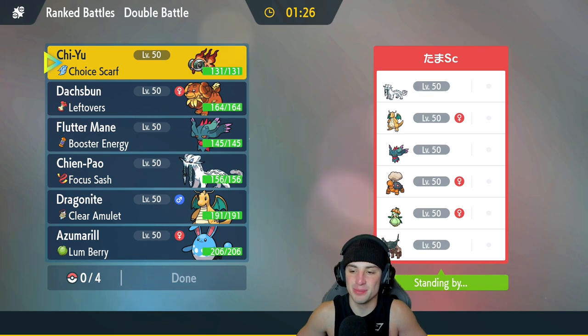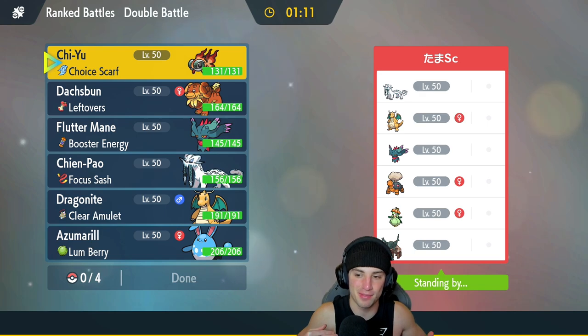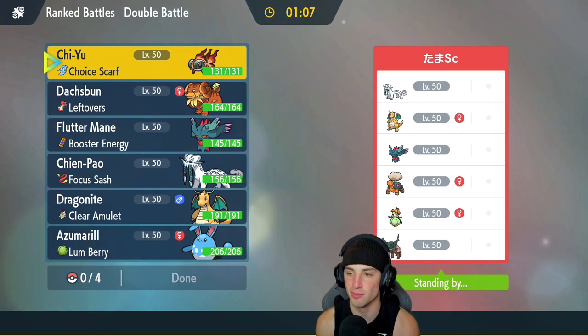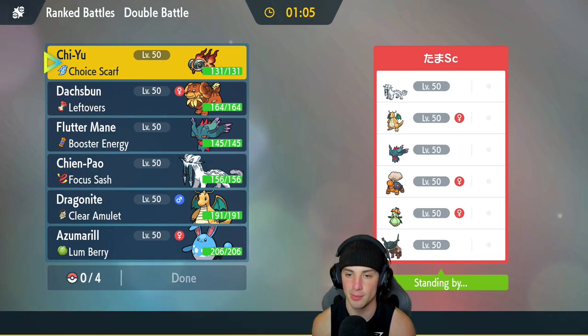Hopping into our first matchup, we're going up against a pretty cool team. They got Dragonite and Shen Pao just like us, but then they also got Lilligant and Torkoal with Fluttermane and Ting Lu. This one seems like we're getting the best of both worlds — we almost have every single Treasures of Ruin Pokemon in this battle. We have three out of the four, we're missing Wo-Chien.